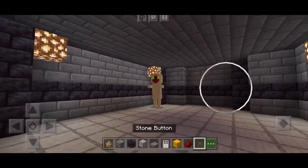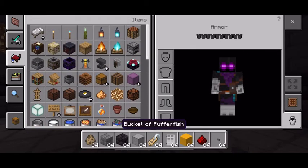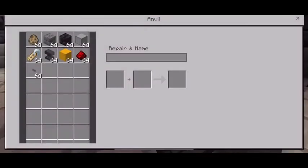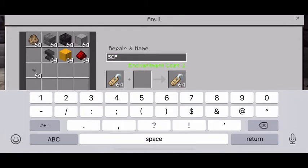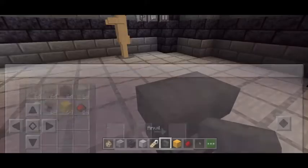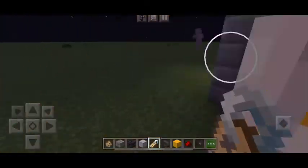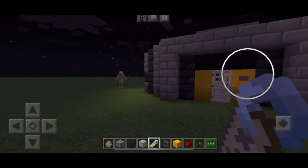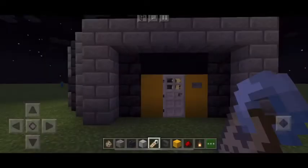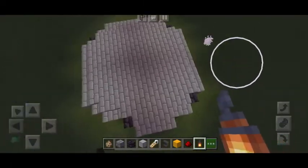We're going to name him. I think we can name him so he doesn't disappear — if you name things, they don't despawn. So let's name him SCP-173. There we go. Okay, speedy boy. We're going to put two lanterns out here, and there we go — so we have 173's containment, or how I would make it.